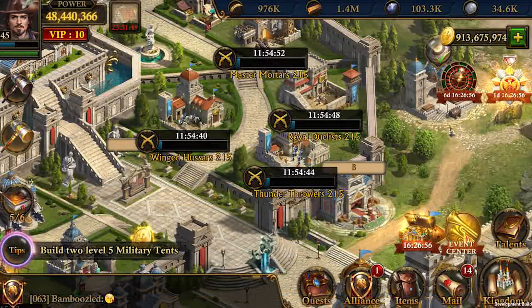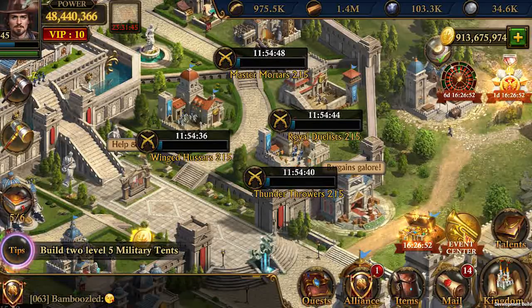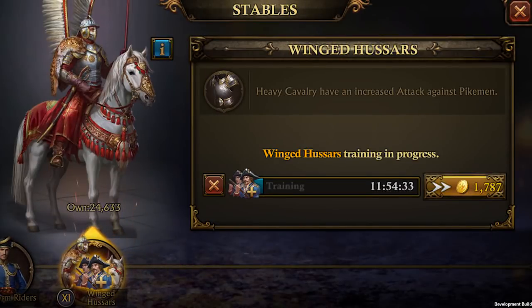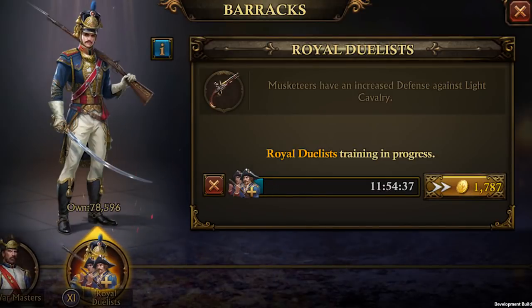The biggest benefit will come at castle and barracks level 35, which will unlock the new powerful T-11 troops. Once you have upgraded all your barracks to level 35 you will have unlocked the four new troops. Let's check them out one by one.